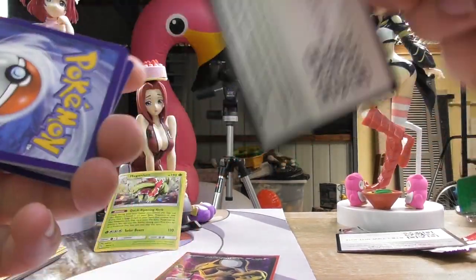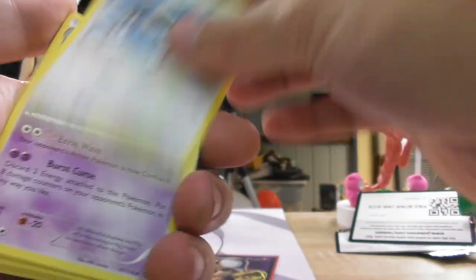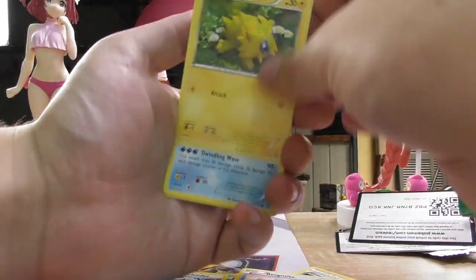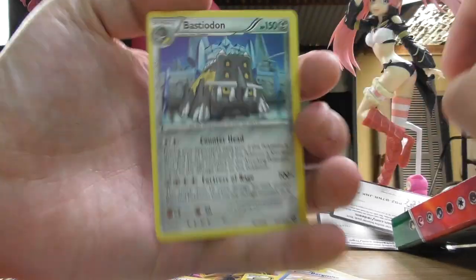All right, here we go — and okay, this one just gives it away. That sucks. Three to the front. Fletchinder, Drifblim, Greedy Dice, Mankey, Fungus, Bergmite, Joltik, Mantine, Yanmega reverse — and of course, a Bastiodon. Nice.